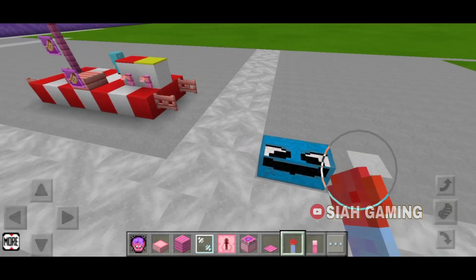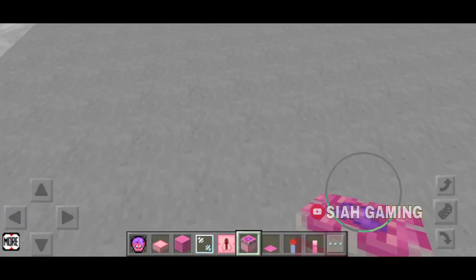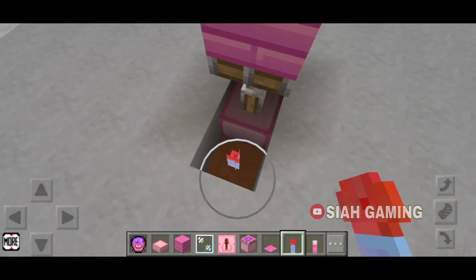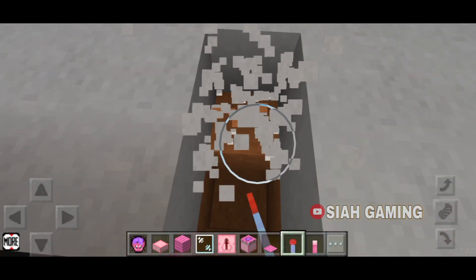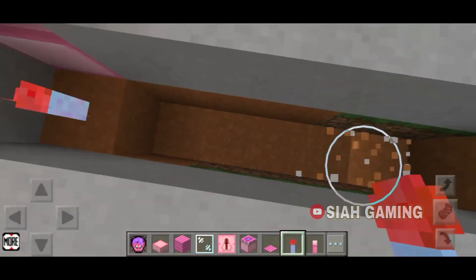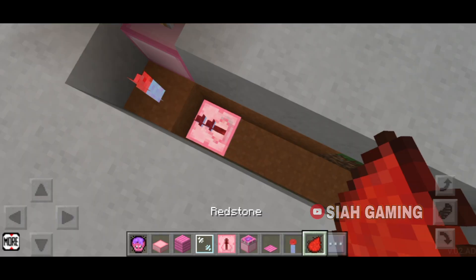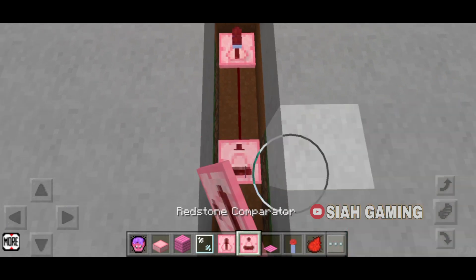The first thing we will do is take a hole and put it right over here like that, then put the block of your choice and then a redstone torch like this. Then dig a hole — five there — and then a redstone repeater right here facing the redstone torch, then a redstone dust like this, and then a redstone comparator.